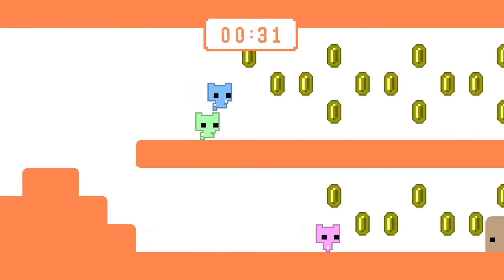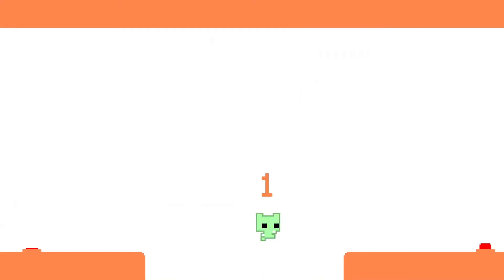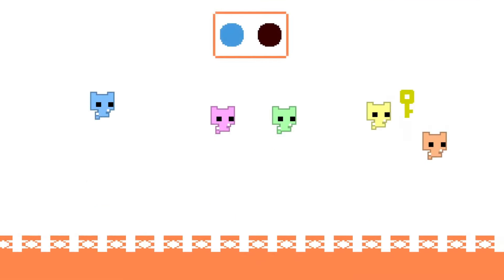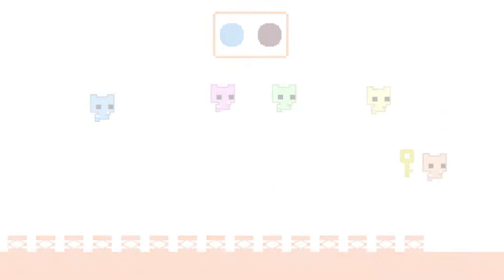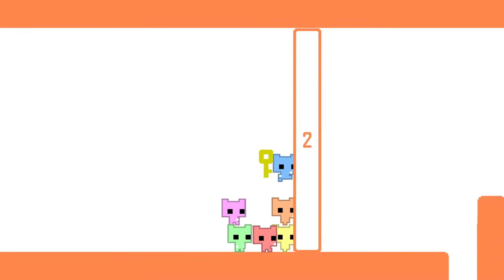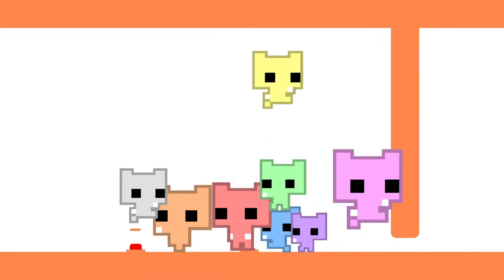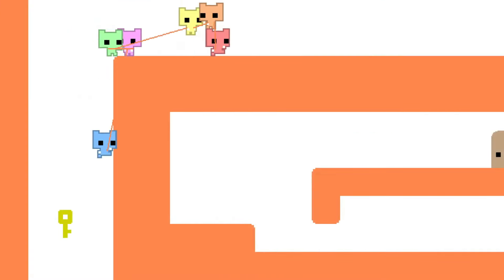The levels in Pico Park are pretty diverse, ranging from moving blocks to jumping over obstacles and pressing buttons in the right order. The puzzles start off relatively easy, but as you progress through the game, they get more challenging and require more teamwork and communication to solve. Playing Pico Park with friends is fun, but it can also be a little frustrating at times, especially when someone keeps messing up and causing the group to fail.